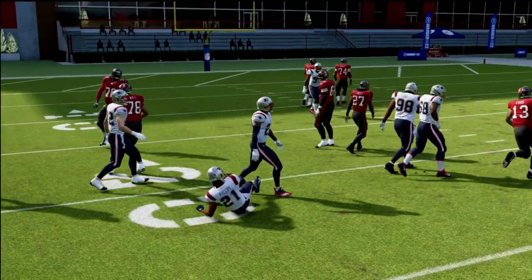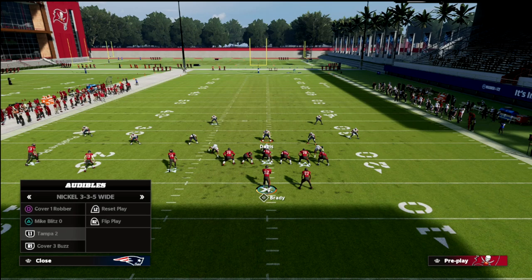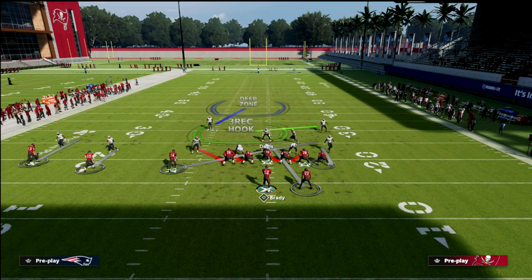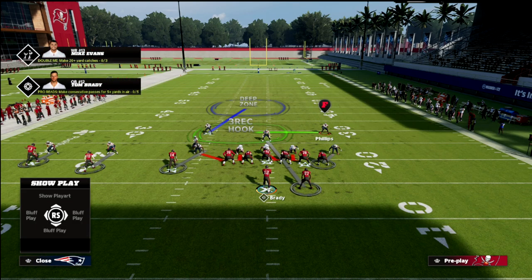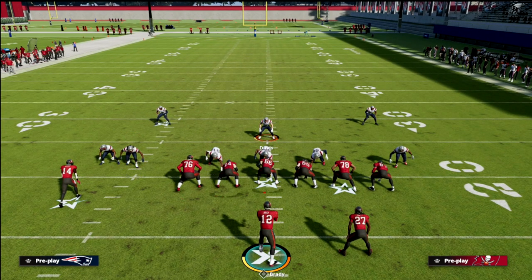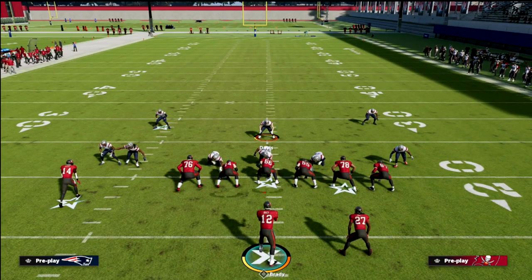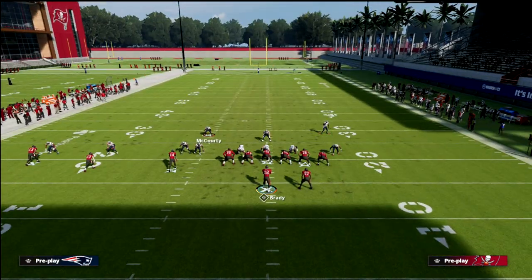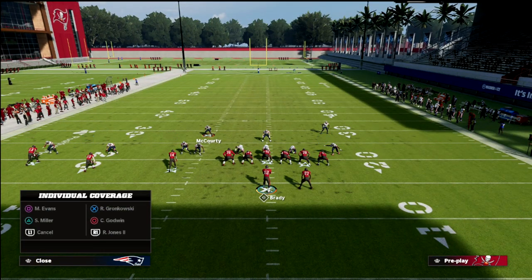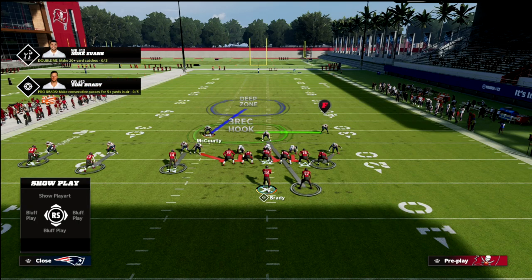That three-rec defender is so good out of this cover one robber. It really is one of the best pieces within this — just let him play. Trust me on that, just let him play. If you really wanted to, you could user this guy, but obviously you don't because you don't want to give anything away. Notice something else you can do here — this is why 335 wide is so good — you can man this backside safety up on anybody that you want as well.